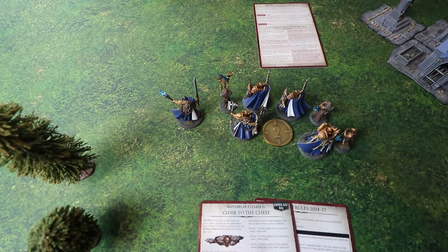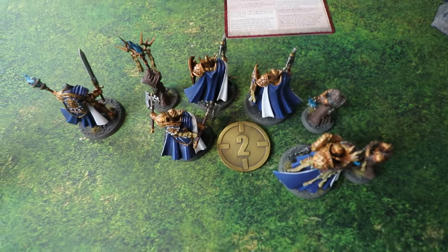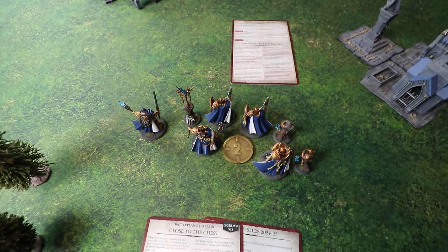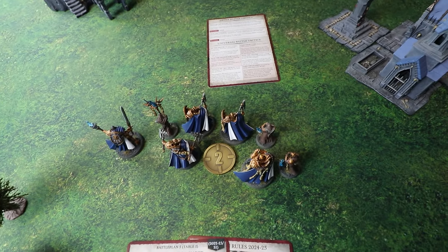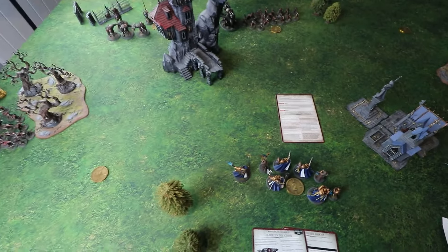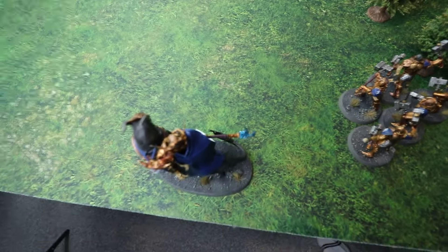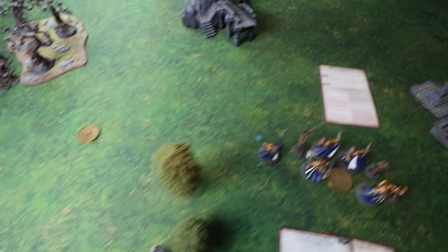Matt has gone for the Sentinels of the Bleak Citadels formation. With quite a few Ruination Chamber units on the board — including Reclusions, Prosecutors, and characters — every turn he can pick one of those units to get a five-plus ward save, and that applies on Dave's turn as well. His heroic trait is Staunch Defender, increasing nearby Stormcast units' control value by three while in friendly territory. His Mirror Shield means Dave can only shoot him within nine inches.